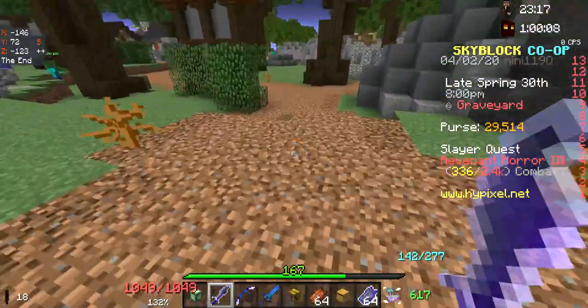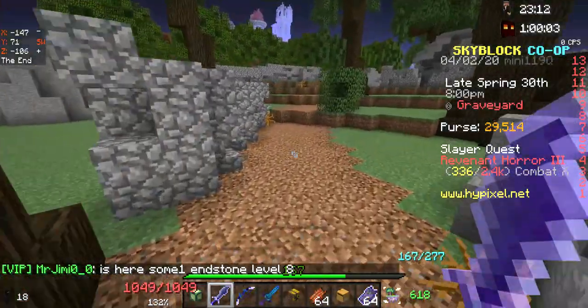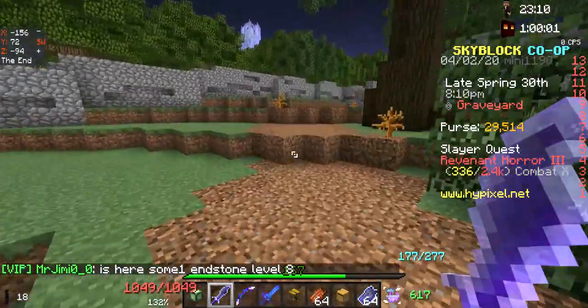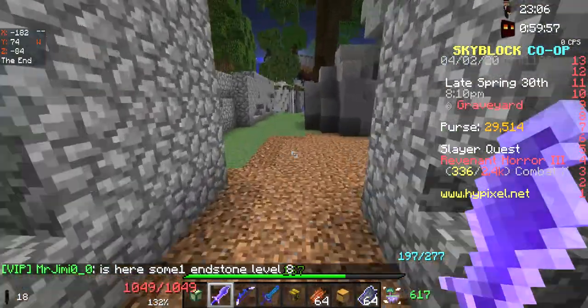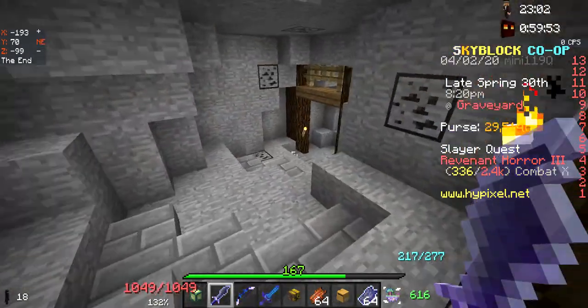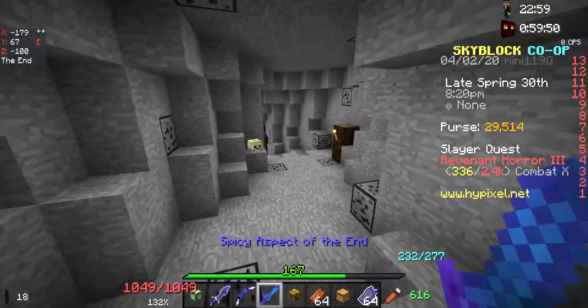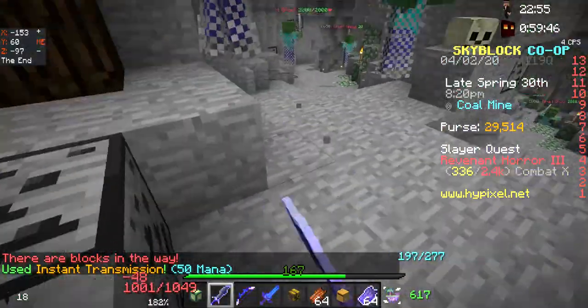There are two paths: one goes to the right, one goes to the left — you want to take the one that goes to the left. Just keep running and you will find this cave right here. This cave will take you down into the crypt ghouls cave, and then you'll be able to kill them for free.